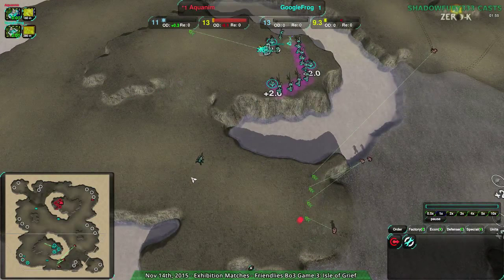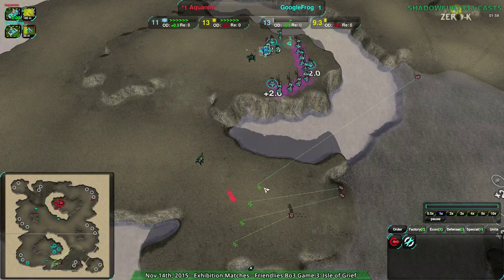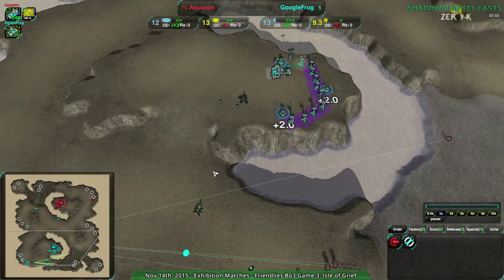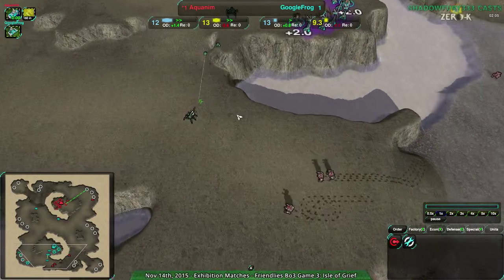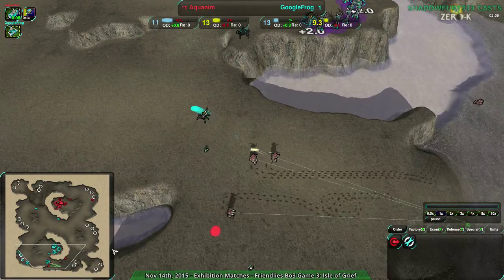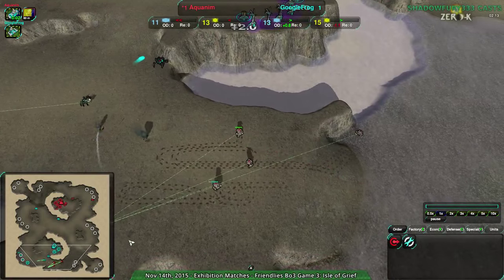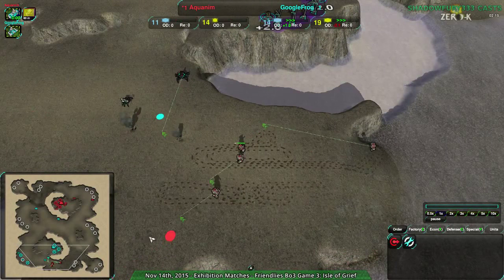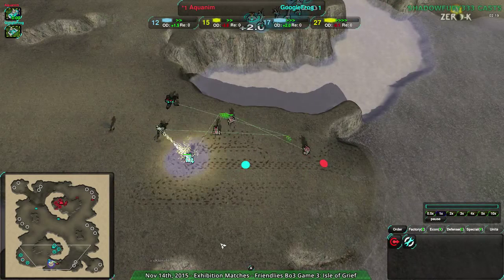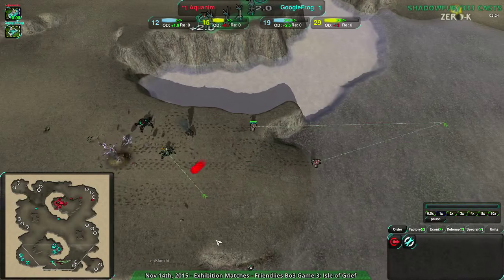A raid is coming in from Google Frog, and this is something Acunum is aware of. They have radar coverage, they know this is coming, and they have Venom and Redback available — and Fleas for distraction! Because what are Fleas for if not distracting the enemy? It looks like they didn't manage to actually synchronize properly, but that's two Ducks down for basically free.